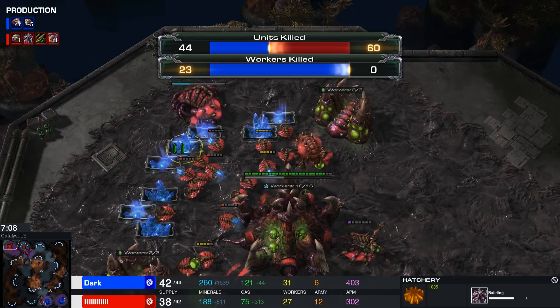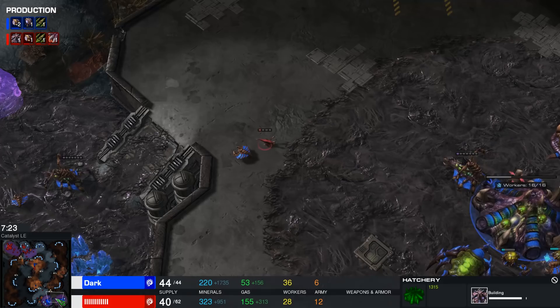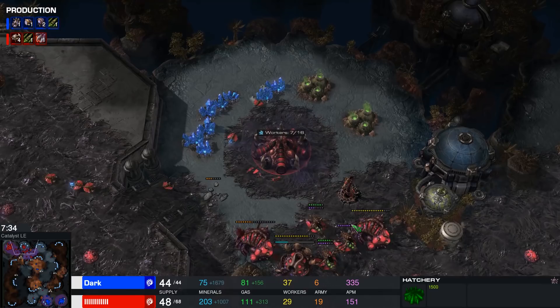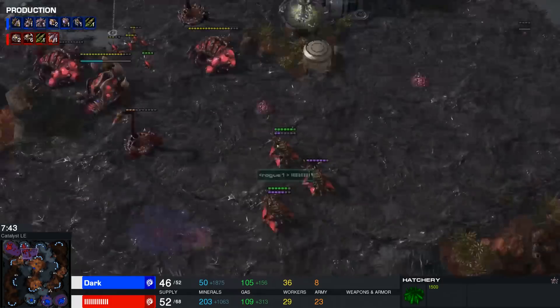Let's look at this objectively: Dark is at 33 workers right now across two bases. His opponent is at 27 workers, but Rogue is just about to finish his natural as well. All things considered, this game has sort of evened up, and that's only because Dark just barely managed to kill his opponent's hatchery. And that's the reason why you don't see a lot of cheese at this level of play — Dark had to push four times to get the hatchery down, and even then, I feel like Rogue could have played it just a tiny bit stronger to prevent it.